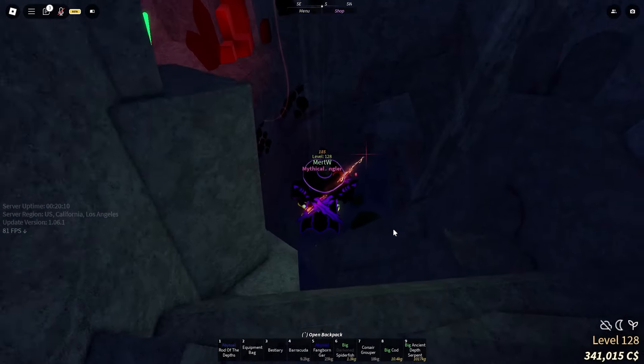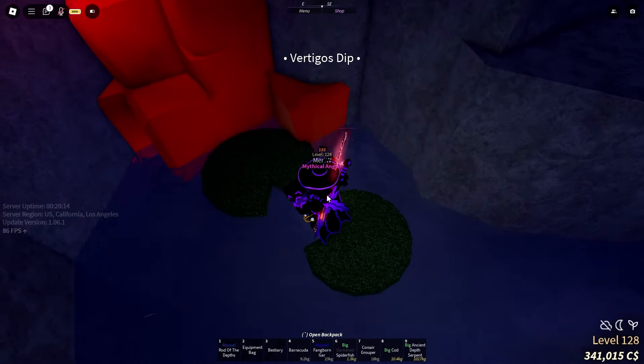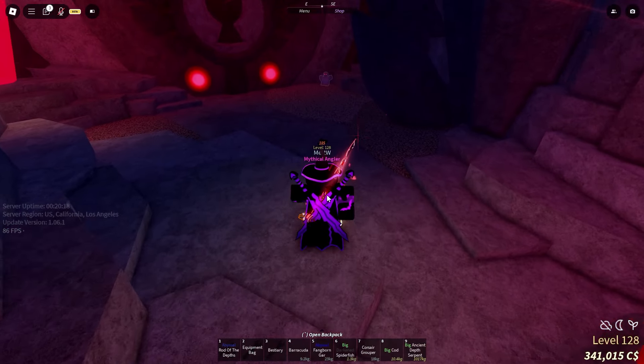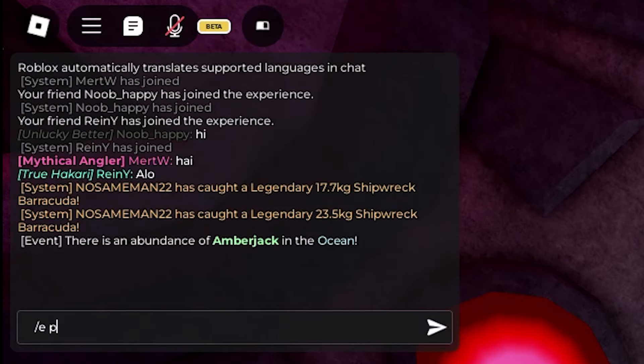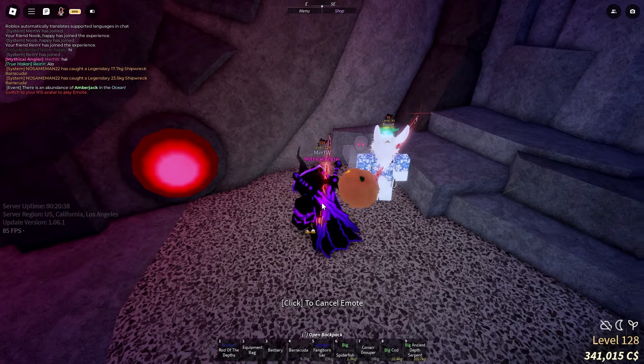All you need is just a rod and an emote, which is free to use. Basically, you are gonna come here, equip the rod, and use the pumpkin emote. As you can see, this emote is going to make you able to move while using it, and then you are gonna glitch out.